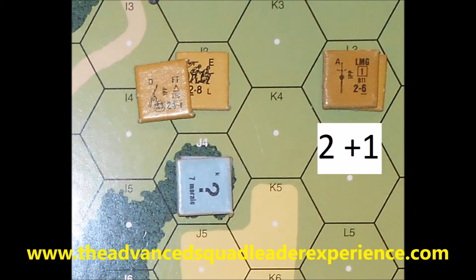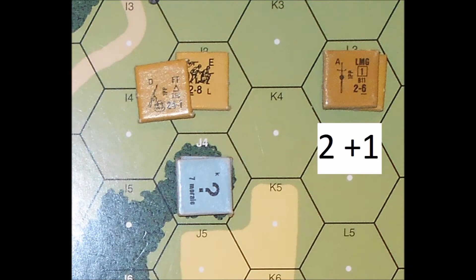Now let's conceal the 4-6-7 and roll the same 6. All firepower is halved versus concealed units. Therefore, the 6th firepower is cut to 3. There is no 3 column, so the roll is on the 2 firepower column. So the same 6 with plus 1 DRM for the woods, for a total of 7, has no effect on the 4-6-7.